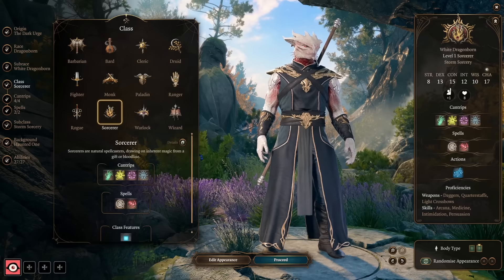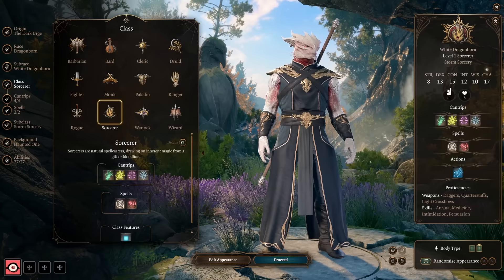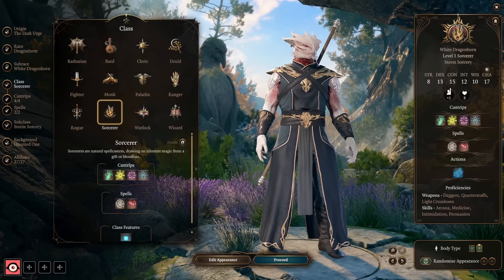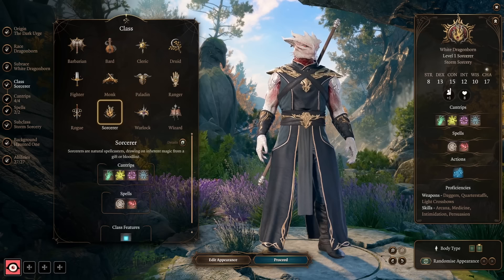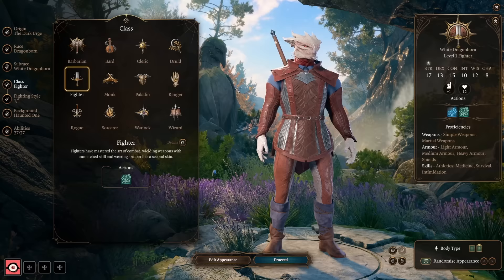For the purposes of the video, I'm going to assume you're not going to re-spec at all. We're going to be taking levels in Fighter, Rogue, and Warlock. Something to keep in mind: when using items with Spell Save DCs, the class used to determine the difficulty check is the last new class you've taken — not the last level, but the last class added overall. So we want to take Warlock last, since it's the only one of the three that uses Charisma as its modifier. We start with Fighter, which gives us proficiency in Constitution saving throws — used to maintain concentration on spells — and proficiency in all weapons and armors.